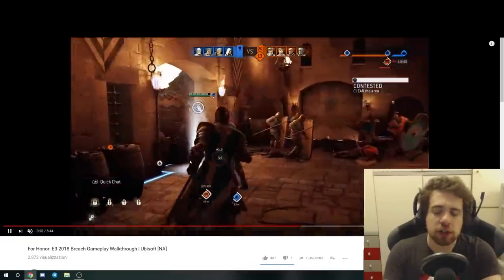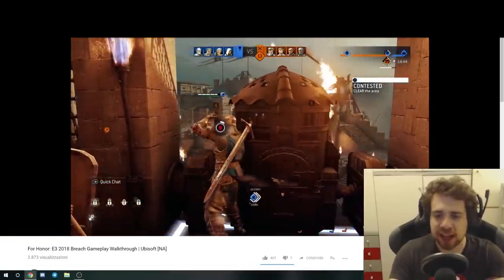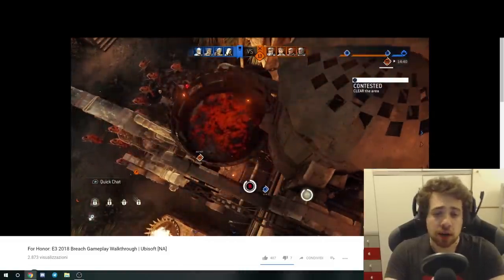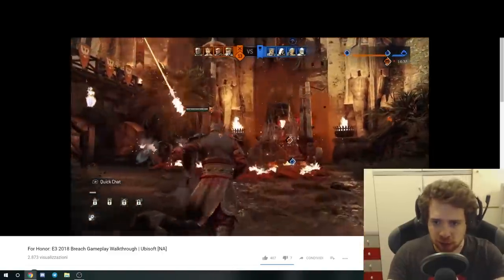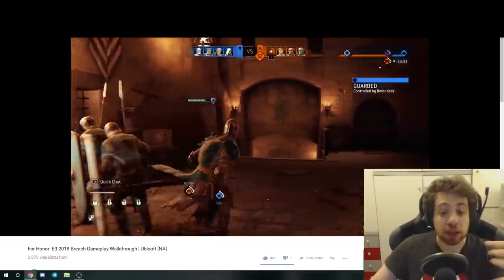So I'm not going to focus on the new Chinese hero's moves — there's quite some stuff, you can see some melee attacks, heavy, heavy chain. But I want to focus on this new cauldron mechanic, where they drop boiling oil on the opponent's team. It's a new defending feature, it's pretty interesting.